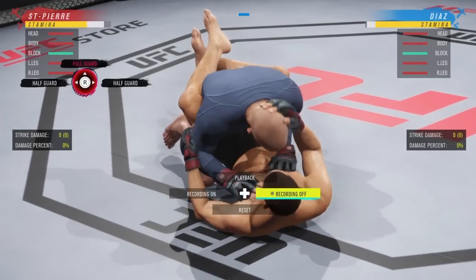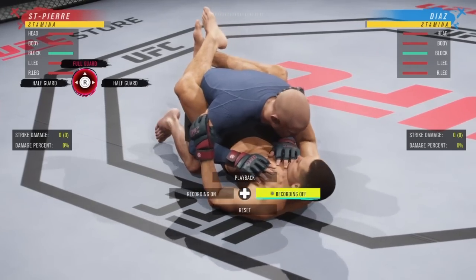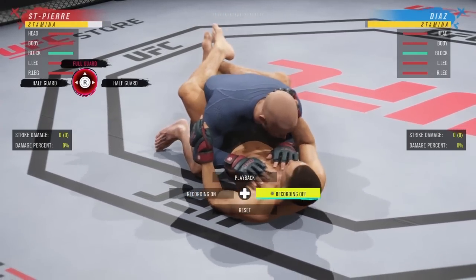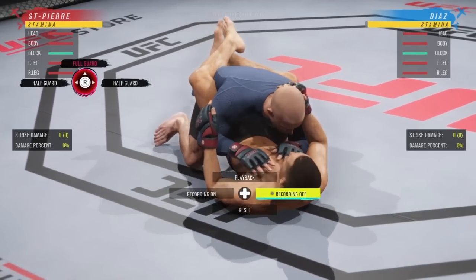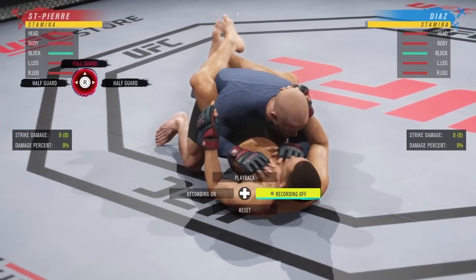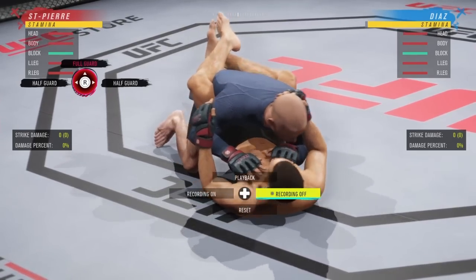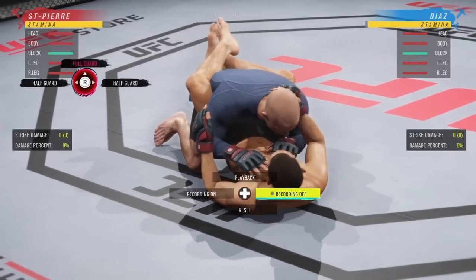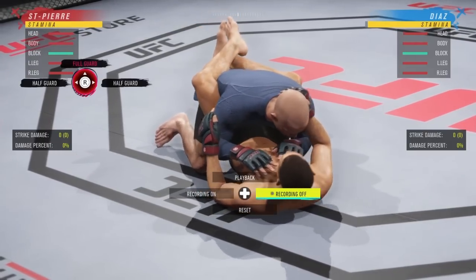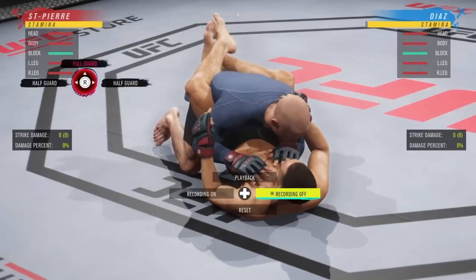When you posture up, the bottom guy can deny it — as Nate Diaz, hold R2 and flip the analog stick up to deny them back down. In UFC 4, if you posture up, you can automatically get pulled back down, and as the bottom guy you automatically pull them down as long as you block or sway enough strikes to build up grappling advantage. I'd prefer to have manual control but that's how it works.